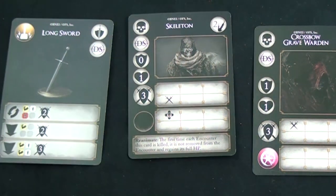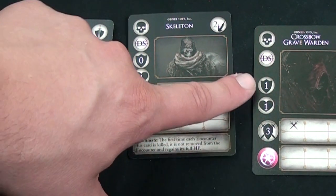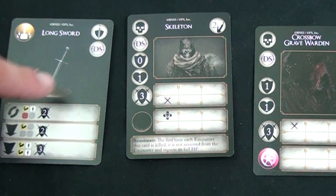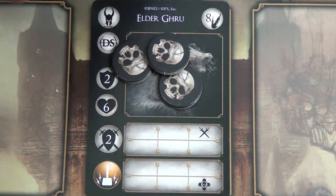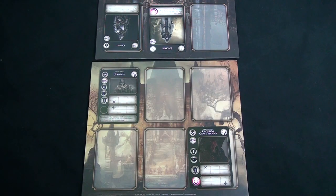If you attack an enemy with the same damage type as its weakness, you can ignore their defense. In this case you wouldn't need to worry since the enemy would die regardless, but for enemies with much higher defense it matters. Some monsters have far more health than you can defeat in one action, so you track their health with tokens — when tokens match the total health value, that monster is defeated.